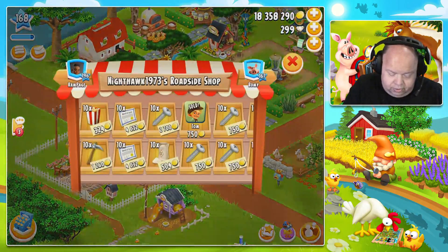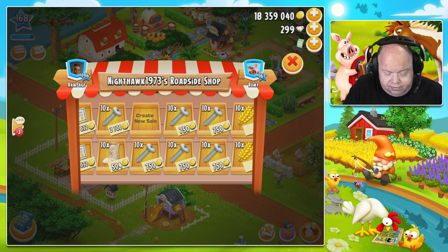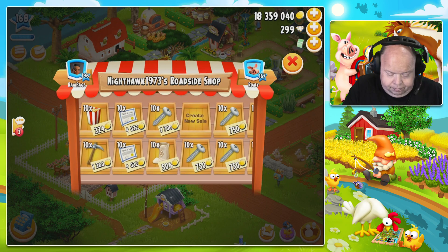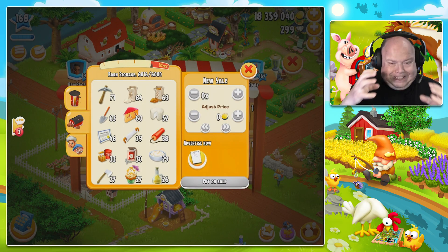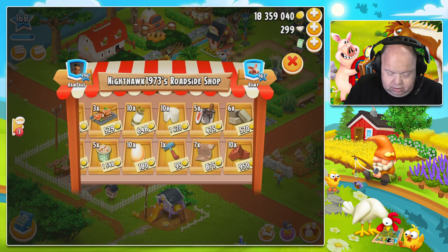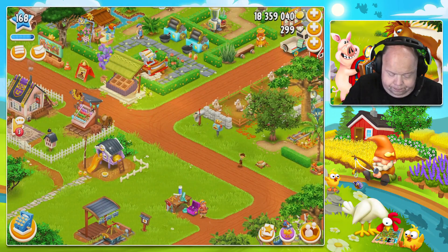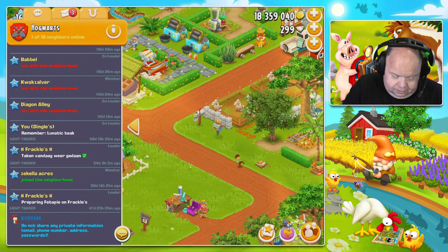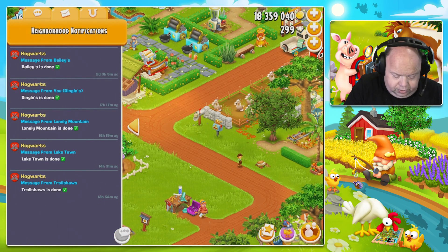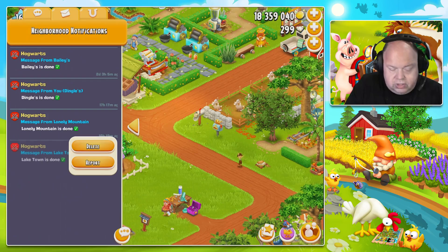Why do they buy all my items — I have one-coin items as well. I'm so annoyed with Tom and the neighbor. This is not needed anymore. I can delete all the messages. For me, Lake Town is done and Lonely Mountain is done — so I needed to know which farms were still participating.